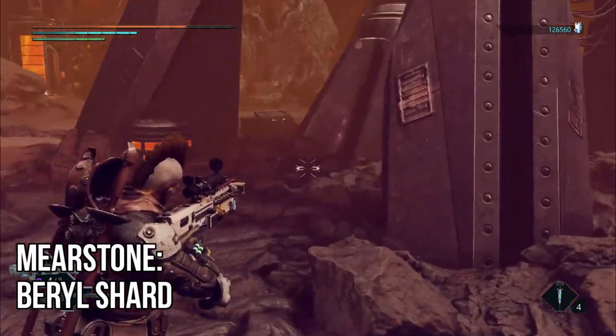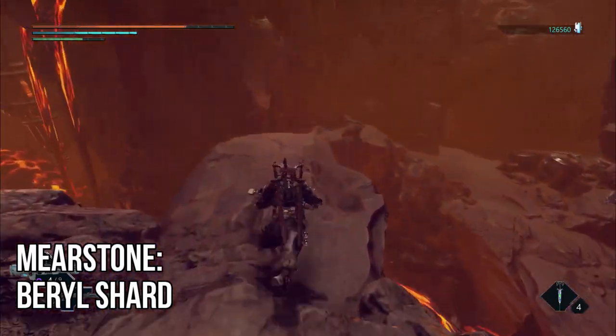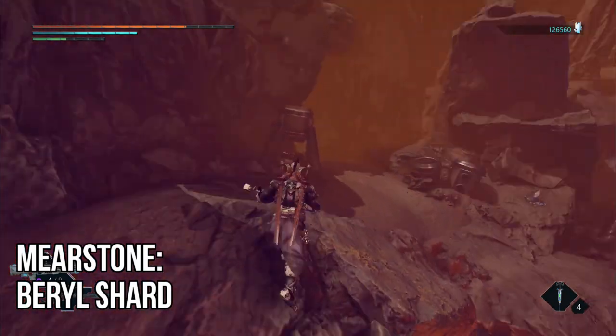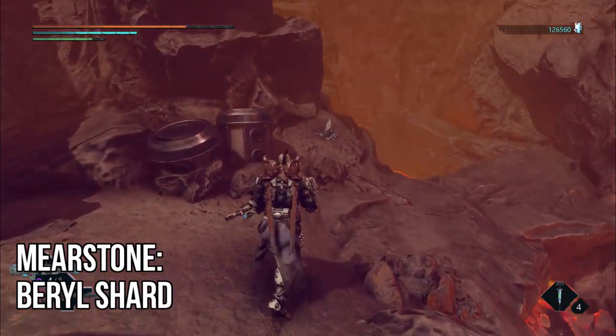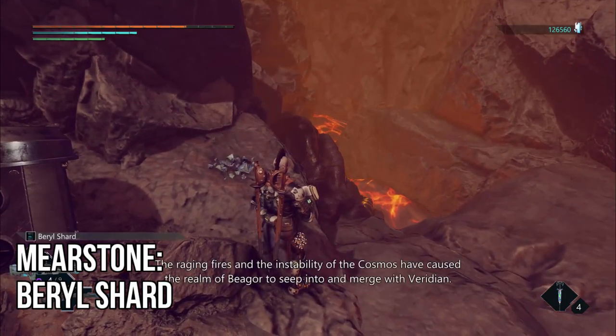Using the same point of interest as our next guide, we're going to go to the exact same location — cross the bridge past the lava towards the cave entrance — except this time you're going to go to the right-hand side, and follow the path down a little. Just at the edge of the cliff is your collectible.